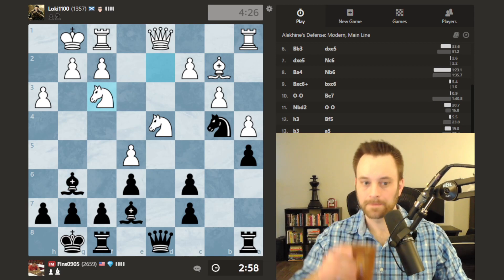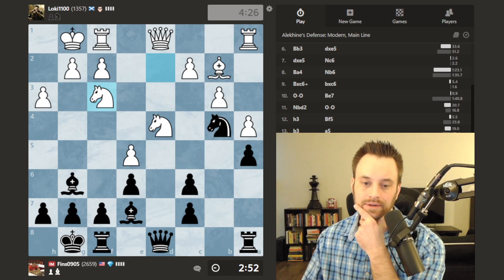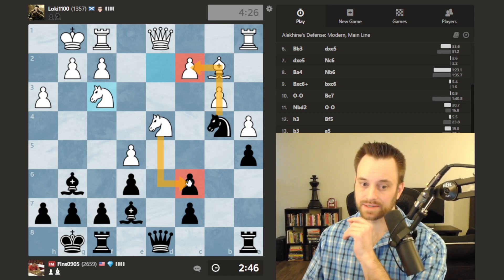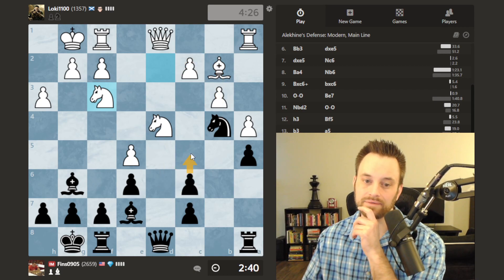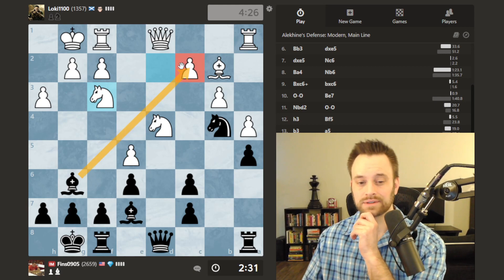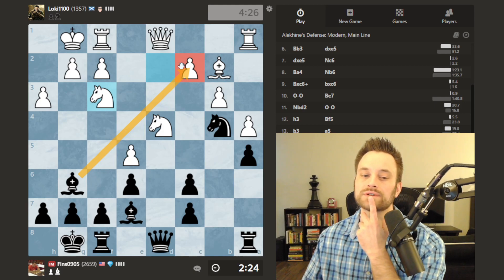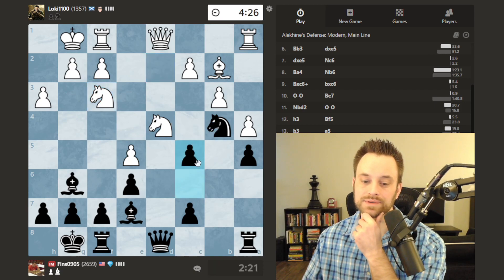Knight f3 — well, that wasn't too much of a concern because now it looks like I can play c5. I can also take on c2, although then white takes here. I think c5 should be played: c5, knight b5, knight takes c2 — I've got to go for that. There's also this move and that one, but I don't like those as much. So c5, knight b5, bishop takes c2 — let's play this.